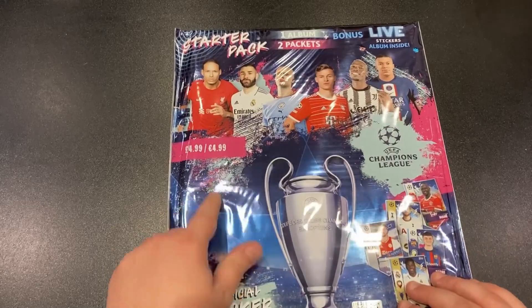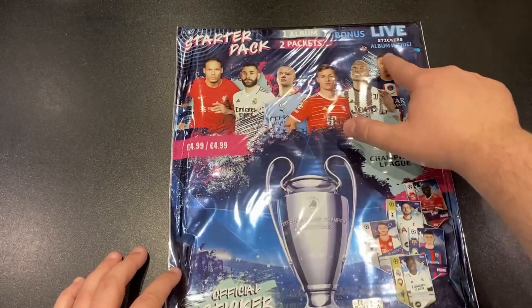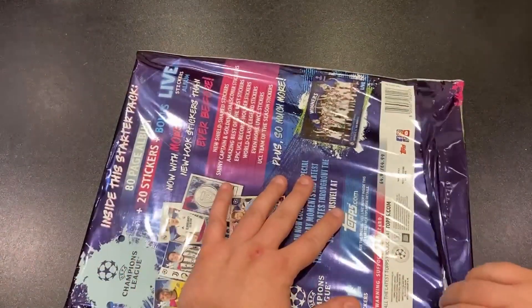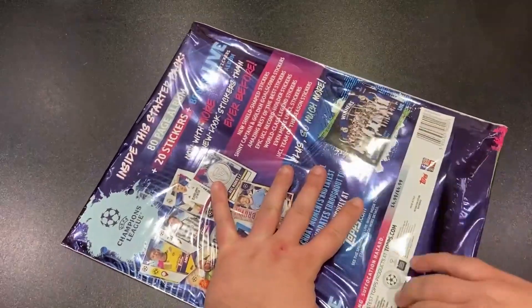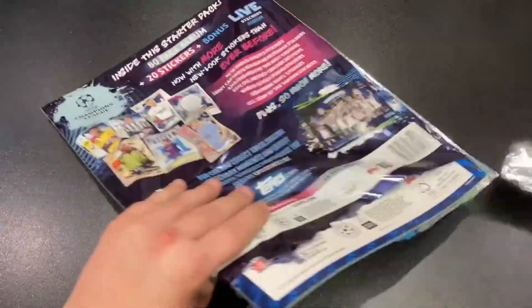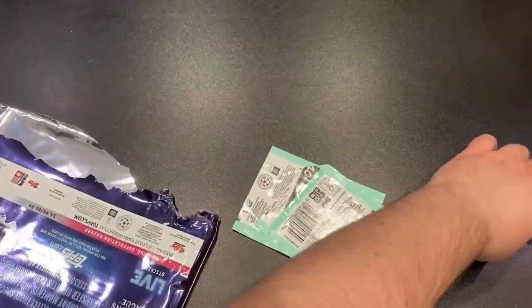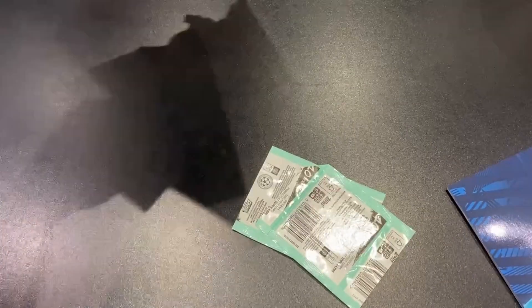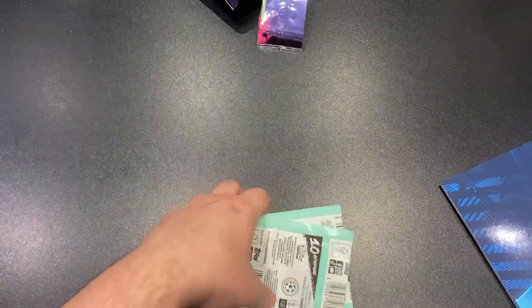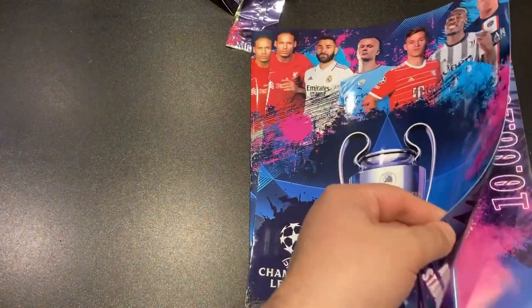In the starter pack for £4.99 you will get one album, two packets, plus a bonus live sticker album. The live sticker albums were introduced last year and this time the live album is separate, giving you two albums to keep. That was a nice addition — it kept things interesting as you went through the season.